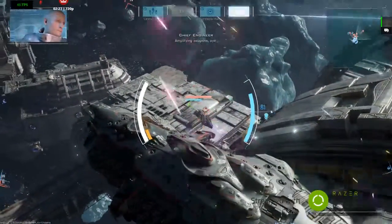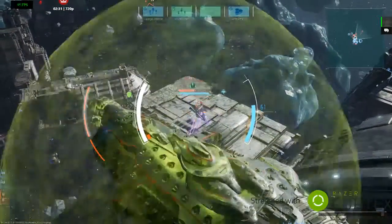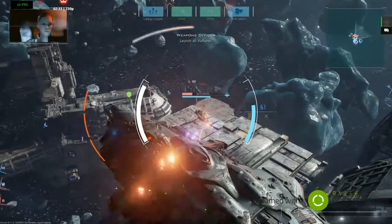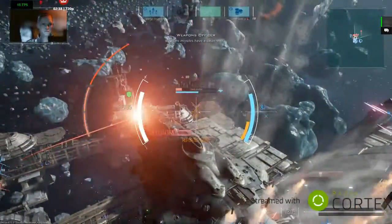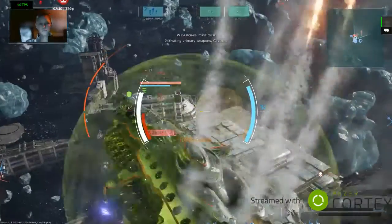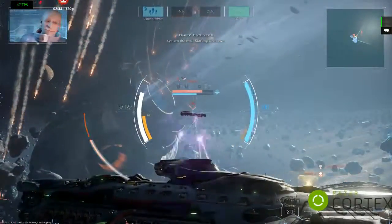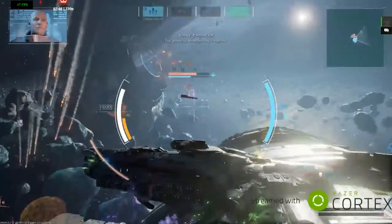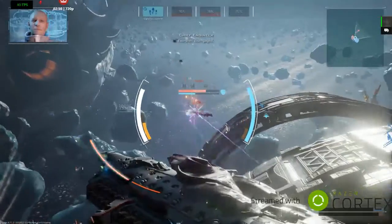Amplifying weapons, aye. Firing. Launch all Vultures. Vulture missiles have a clean shot. Activating primary weapons, Captain. System drained. Starting cooldown. Full power to maneuvering thrusters. Exoshell disengaged.